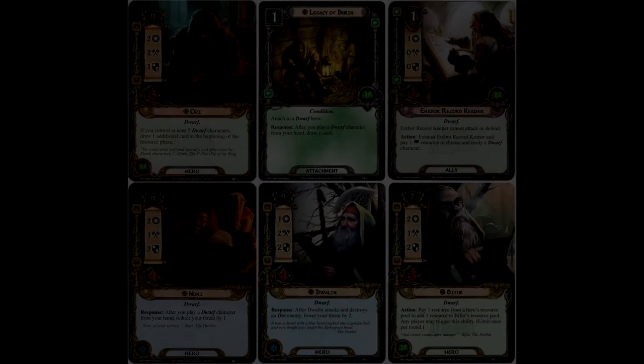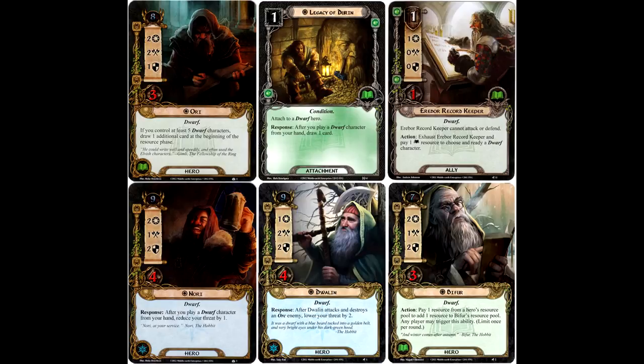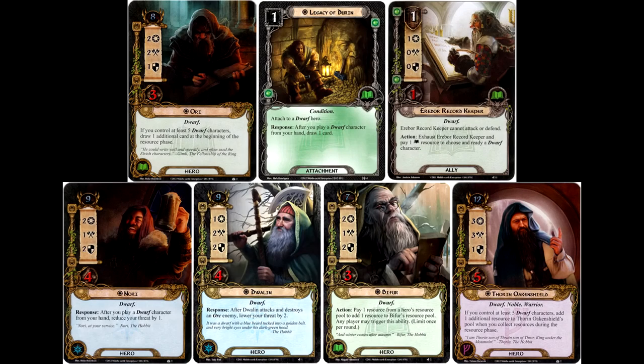Just like Nori is another option instead of Dwalin, Ori provides lore players not interested in Bifur a different dwarf hero option. If they don't need to rely on resource fixing, they can still have a very potent questing character. His threat value is a little bit higher, but he's also more capable in combat than Bifur. If players are running Ori alongside Thorin Oakenshield, not only are they drawing a surplus of cards, but they'll have those accelerated resources to fund putting an entire throng of dwarf characters into play.